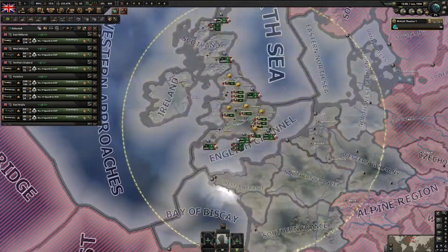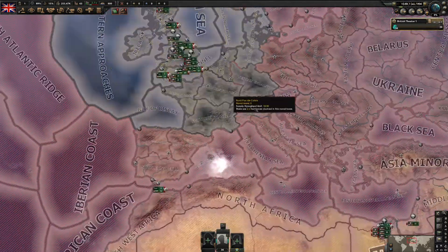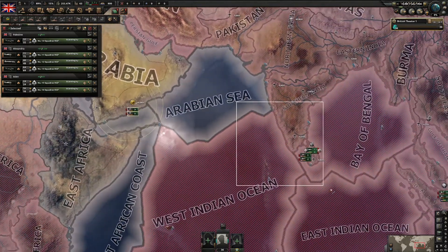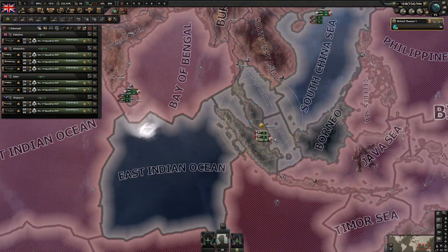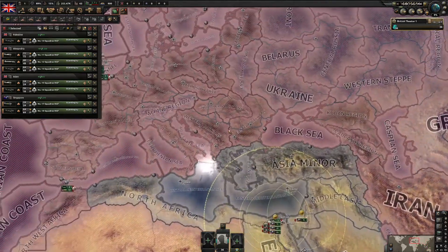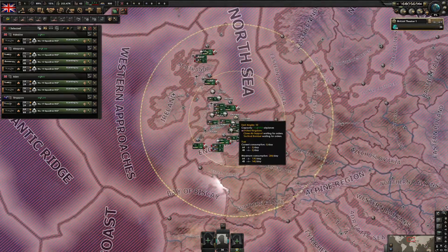For the air wings, I'm just going to park them all in London. We have some air wings here, don't forget to hold Shift to select them all. Bring them all to London.